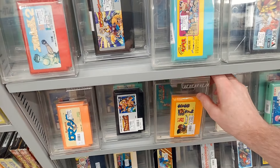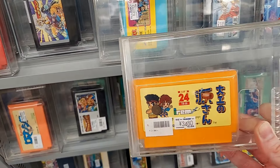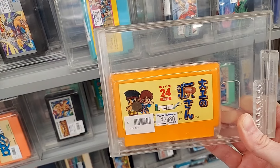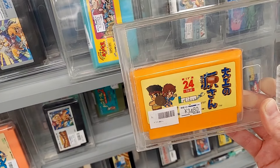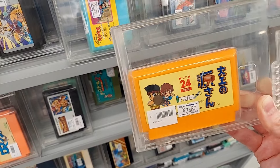Here we are in the Famicom section. The first game we're going to take a look at is Daikinogen-san, by Irem. This is a two-part series on the Famicom — there's part one and part two. This first part is definitely the most interesting one, and it's much better quality as well.